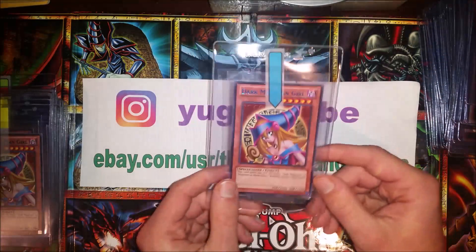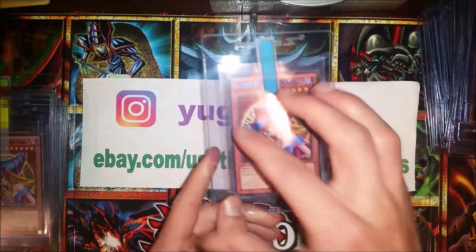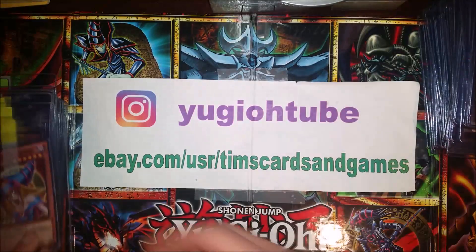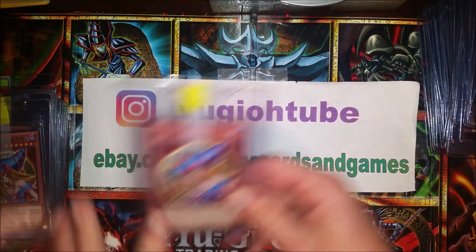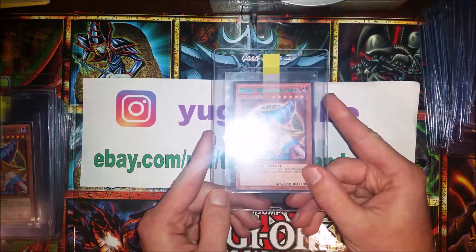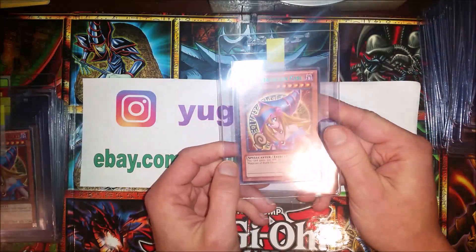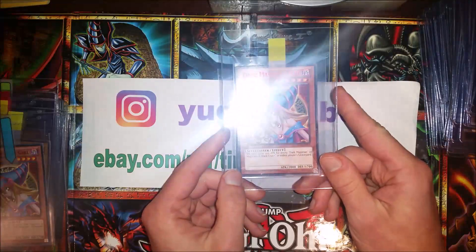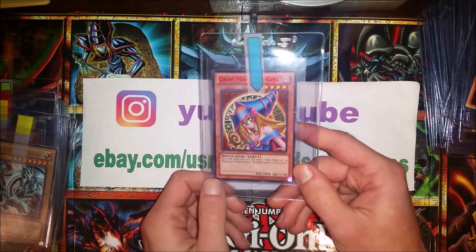Alright, now we got some cool stuff. A Dark Magician Girl Duelist Legacy 18, blue text rare — pretty cool. This came in four text colors from Duelist Legacy 18. Another dark blue rare. Dark Magician Girl Duelist Legacy 18 — and a purple one. And now we have the teal slash green Dark Magician Girl font from DL18. And another teal slash green slash turquoise Dark Magician Girl. And the last color is the red text Dark Magician Girl — red text rare. And two more red text rares from DL18. Pretty cool stuff.